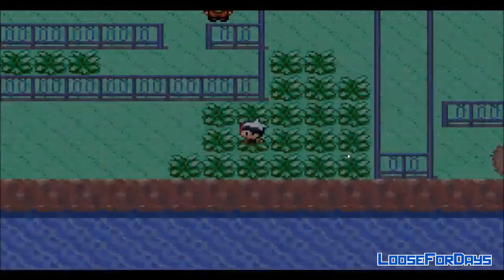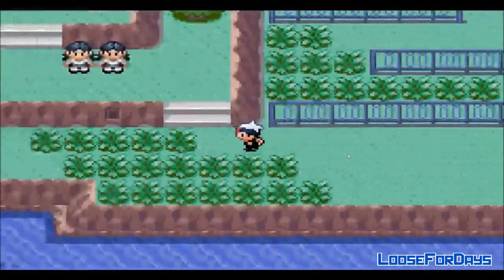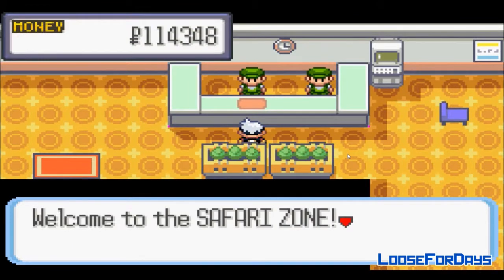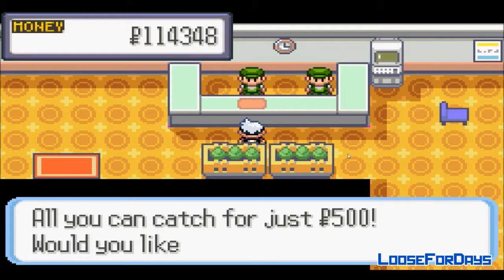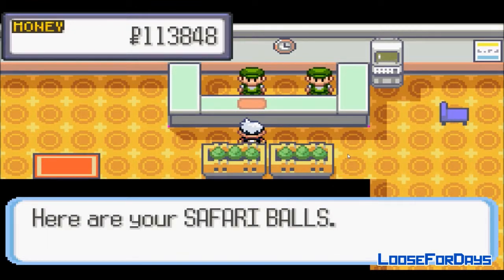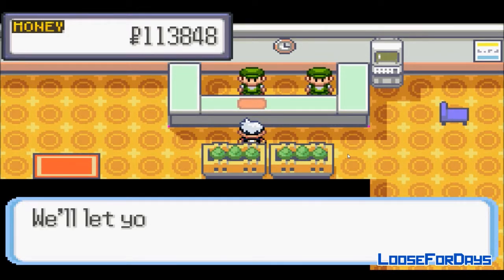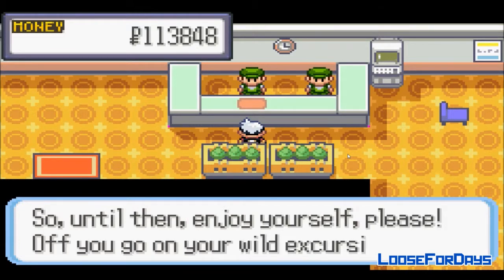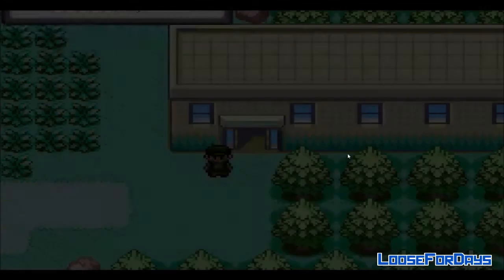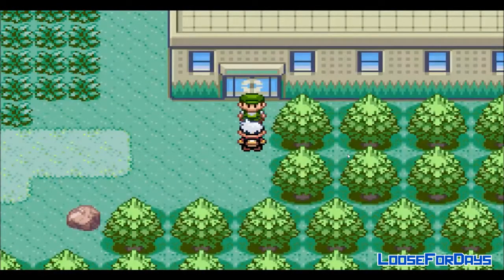I'm glad we got everything sorted out. Everything is fine. I'm almost at level 60, so probably when we battle Team Aqua again one more time, that'll boost us all the way up. Welcome to the Safari Zone once again! All you can catch for just 500 — let's do it. That would be 500 please. I already have 113,000. Here are your 30 Safari Balls. 500 steps and then the game is over. Enjoy yourself — off you go on your wild expedition!